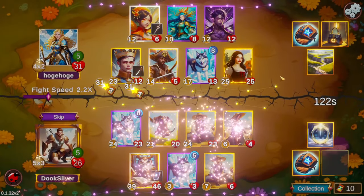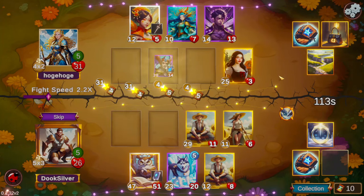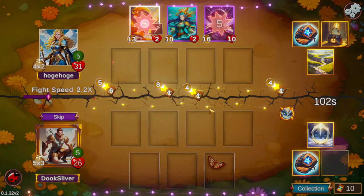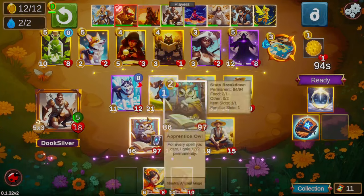We find a haymaker here, which is a fantastic food piece. It's going to apply food to all our characters — just give a decent little chunk of stats to everything on our board. But specifically it's going to be very good on those farmers that retain some of those food stats.